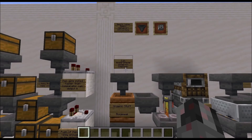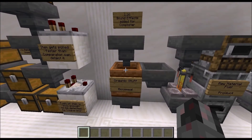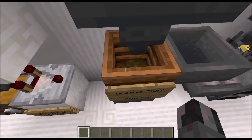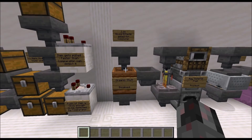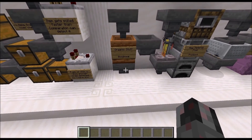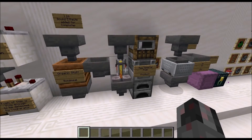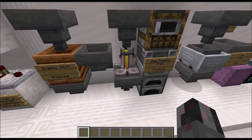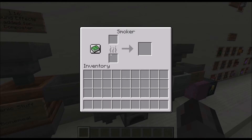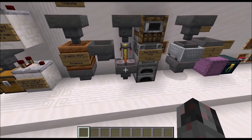Next we have some special cases of Hopper interactions with containers — Droppers behave the same concerning pushing. The first is the composter: it doesn't have an actual inventory you can open, but you can push organic items in with a Hopper from the top and pull bone meal out from the bottom to automate composting. Then we have the brewing stand, smoker, blast furnace, and normal furnace — these all have three different inventories. Raw material goes in from the top, fuel from the side, and you pull the product from the bottom.